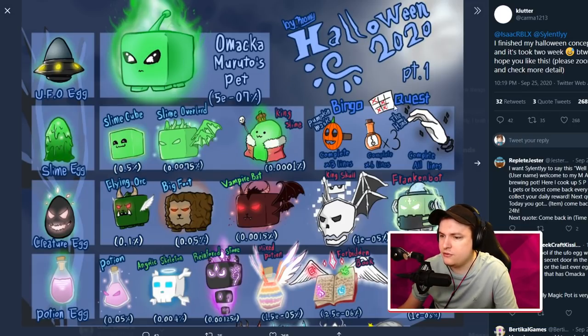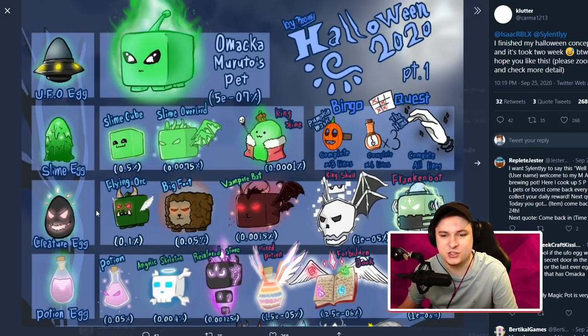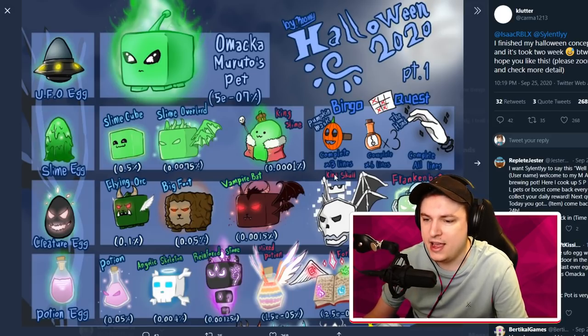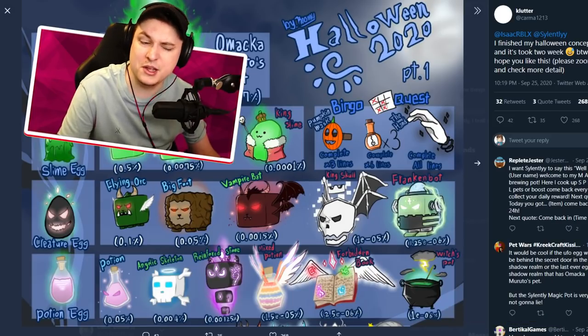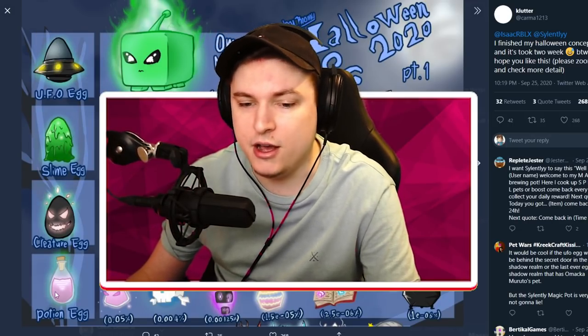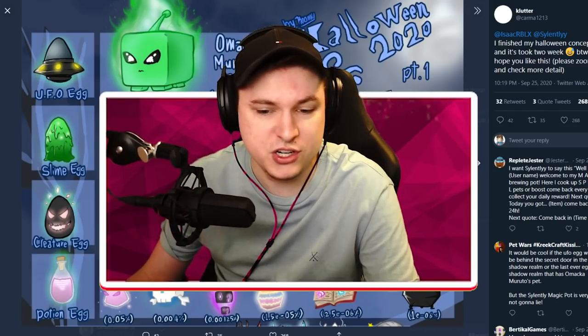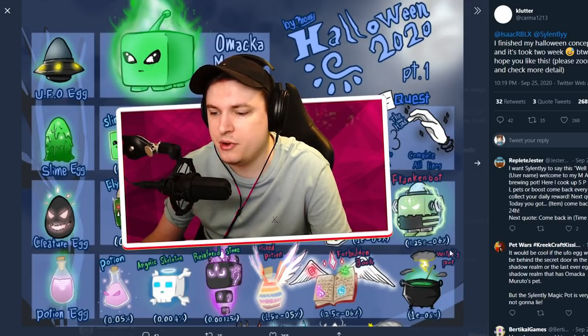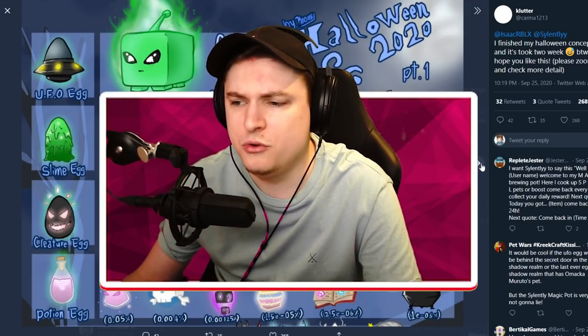Over here we have quests and a bingo. I don't know what that is, but you see the pumpkin mask. We have some potions and a hand pet, which is really cool. There's a Creature Egg, a Flying Orc, a Bigfoot, a Vampire Pet, a King's Skull, and a Frankenbot — really, really like these. The King's Skull looks absolutely sick. Hopefully that will be there for the update. Then there's a potion with an Angelic Skeleton, Dreamforce Stone, Mixed Potion, Forbidden Book, and Witch's Pod — all really, really cool ones.